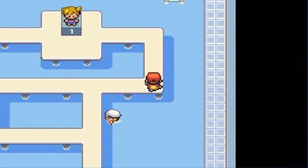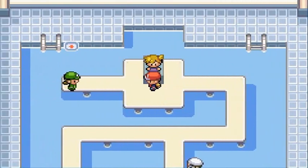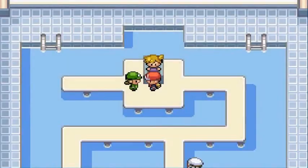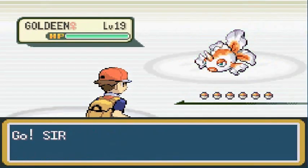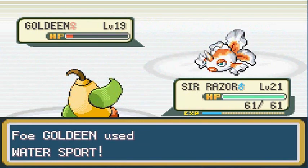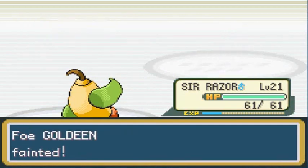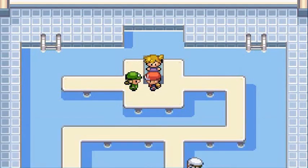Let's go ahead and battle the next trainer. I believe this one has a Goldeen, so I'm going to give Sir Razor a chance. Here comes Vine Whip — be aware of Water Sport, guys, because it will lower any Fire-type's power. Luckily I won't be using any Fire-type Pokemon. That was very easy. That's how it feels to fail.